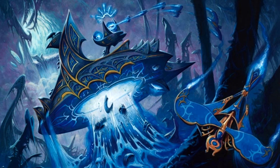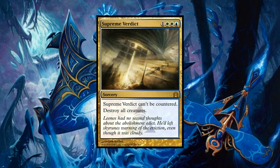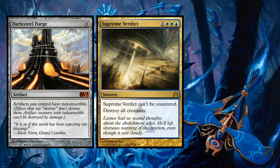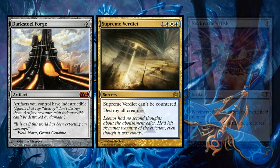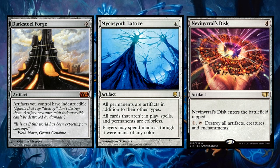Now let's talk about how making everything into an artifact with the Lattice is a great and fun way to win the game with arguably unfair methods. Supreme Verdict will destroy every creature in play. If we have our Darksteel Forge in play, our creatures do not die. The same can be said if you choose to run Nevinyrral's Disc, which can become a repeatable board wipe. Keep in mind that since every permanent in play is now an artifact, this will eliminate every permanent your opponent has in play, as even their lands will become artifacts.